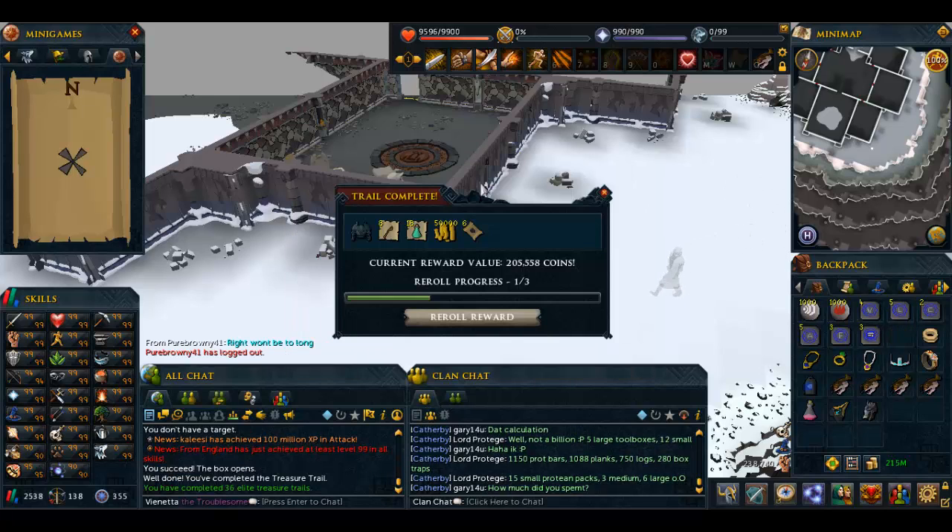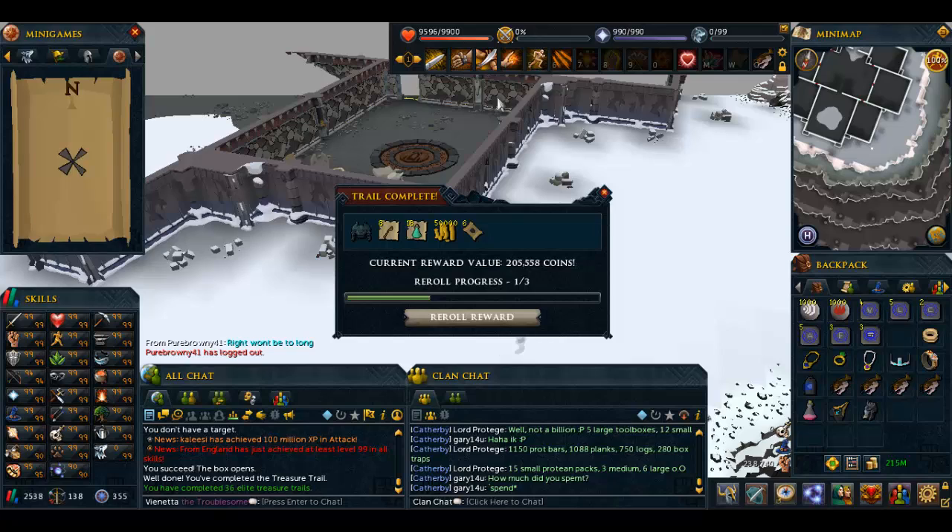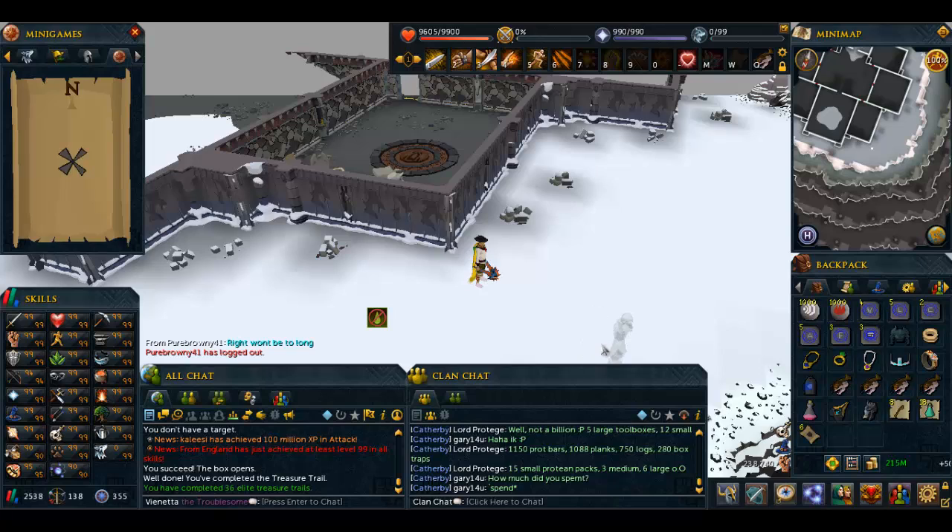And there's your treasure — I've got 200k, which is standard for elite, but you know, oh well. That's all to do with Celtic knot puzzles. Thank you very much for watching and peace out.